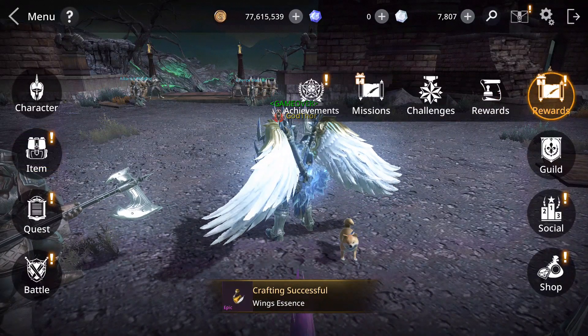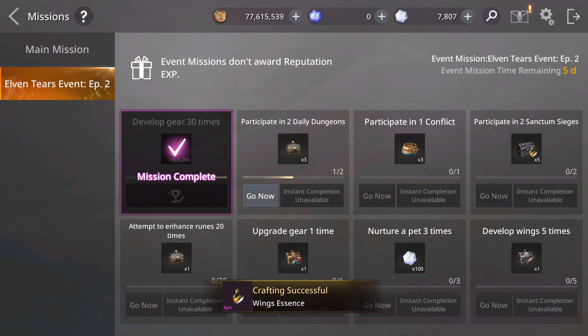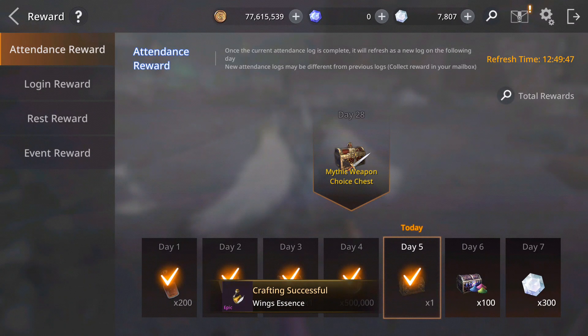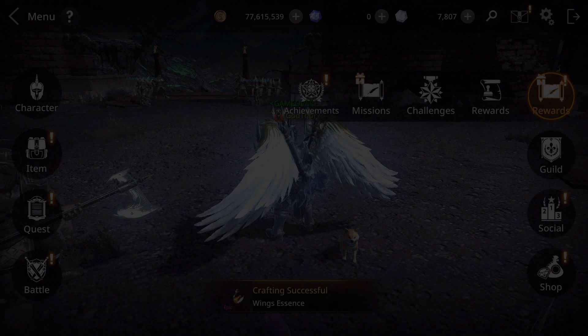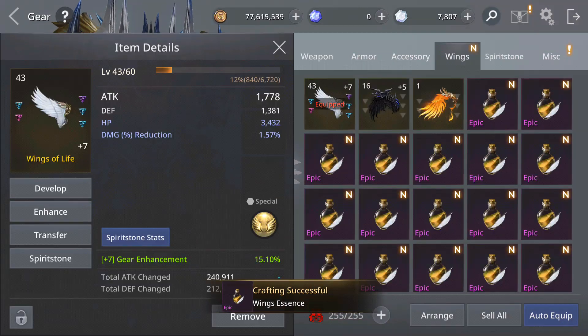Let's see — we have this, I think some missions. Yes, there is a new mission. You get unique wings material chest as the last part of the event. Let's check the attendance rewards — you hit 100 spell dust chests and 300 white diamonds. Last day — don't forget — 28 mythic weapon choices. Very useful especially for new players.